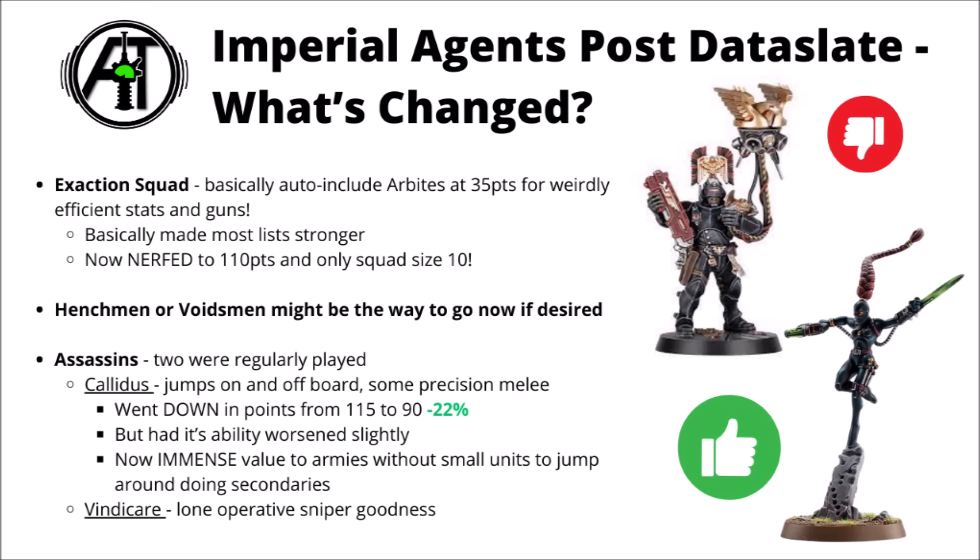That definitely seems to be what's happened with the Exaction Squad. This was a nerf that basically everyone saw coming — 35 points for just some ridiculously efficient infantry: good saves and feel no pain, backed up by some good guns, only for 35 points apiece, which meant they were pretty much the ideal objective capturing or secondary doing units. Games Workshop came down pretty hard on them, meaning they're now 110 points and you need to take a full squad of 10, so they're just not really in contention for the role of tiny expendable units.